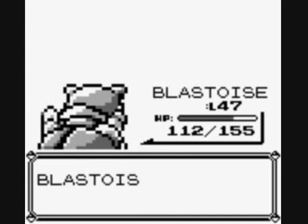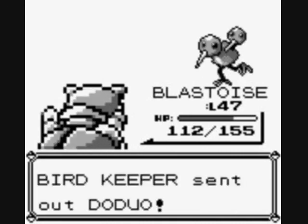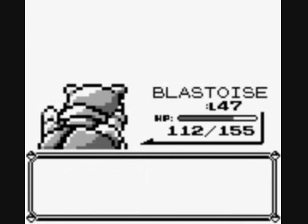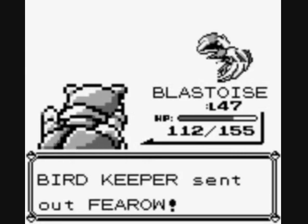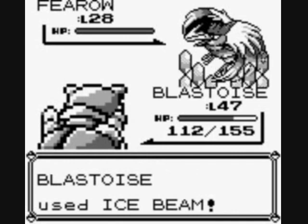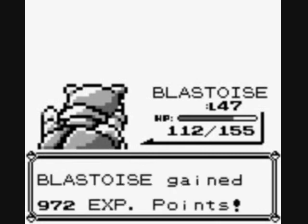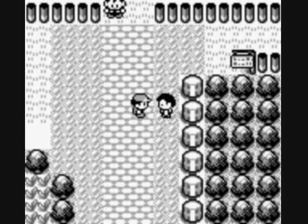Down goes that first Spearow — two more to go. Doduo! I'll get one of those in the Safari Zone. I do like Tri-Attack, which is interesting — Dodrio knows Tri-Attack. Another Fearow to dispose of. So once this Fearow goes down, I think I'm going to call it a video for part 33. Moving along pretty quickly — just flying through this walkthrough. Blastoise should be up to level 48 soon. Shot down in flames or ice.